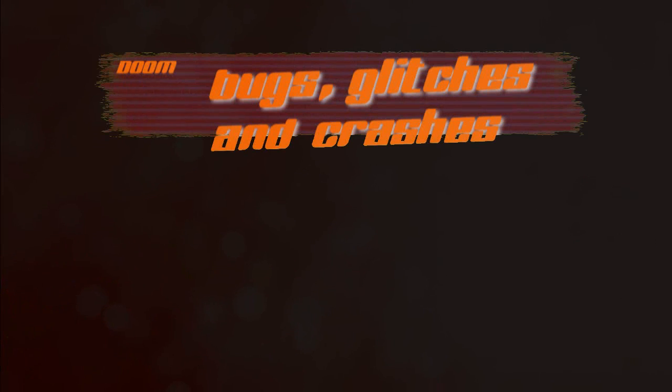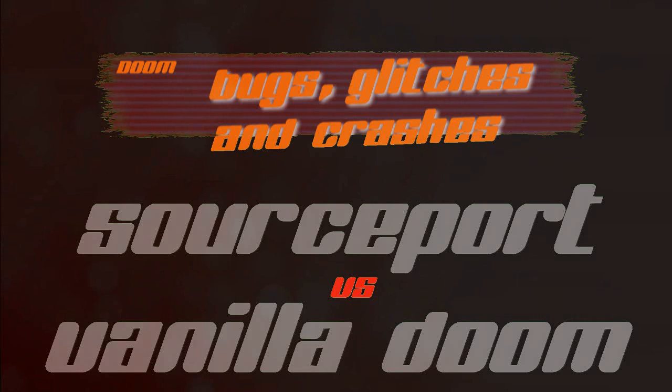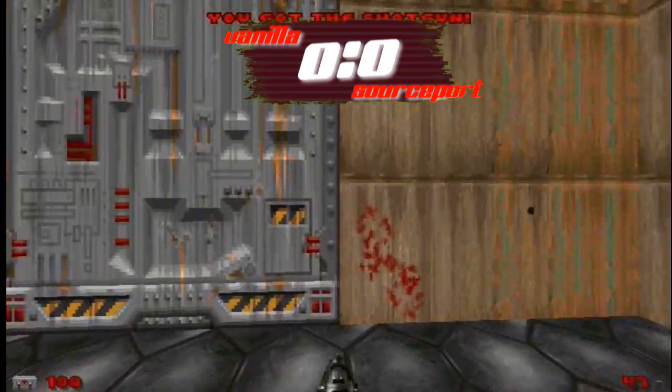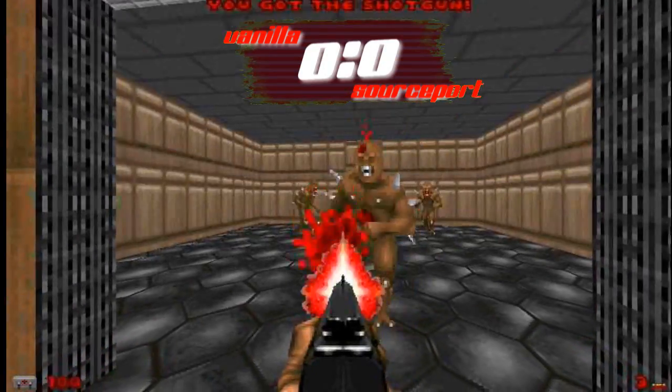Hi and welcome to the 20th episode of Doom Bugs, Glitch and Crashes. Vanilla Doom or Source Port? I prefer vanilla over anything else, but sometimes it's better to have both, because they tend to behave a bit differently in the very same situation. I've been observing two strange things while comparing Source Ports and good old Vanilla Doom. And here we go!